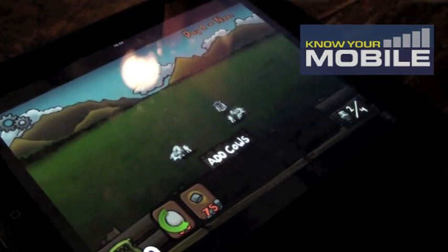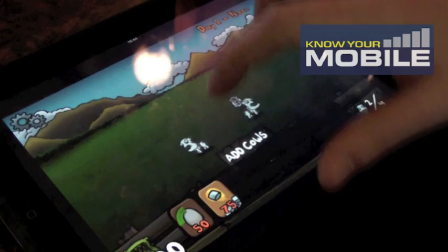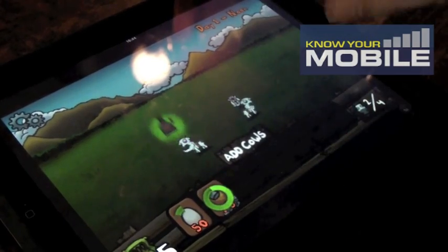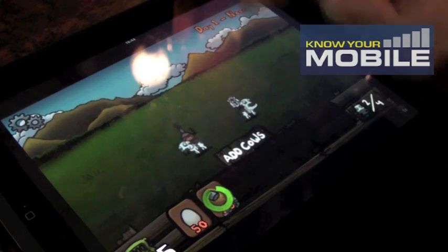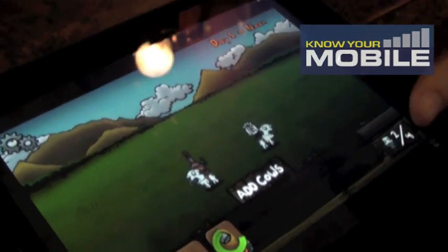The weapons are always really daft — like this one's a chicken that shoots eggs, or this is a marshmallow gun that shoots toasted marshmallows at aliens. You'll see in a minute when the aliens start arriving.